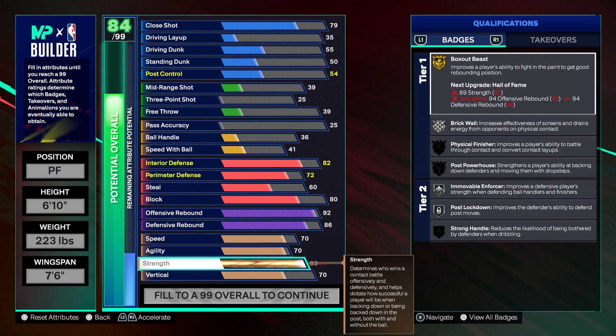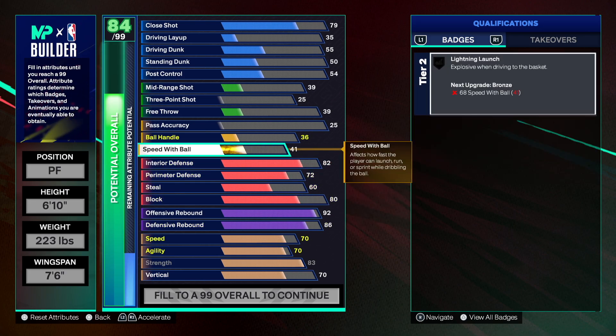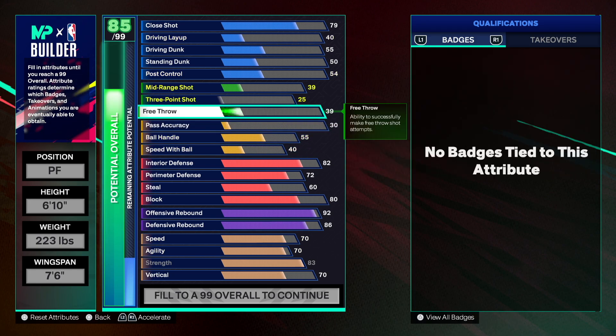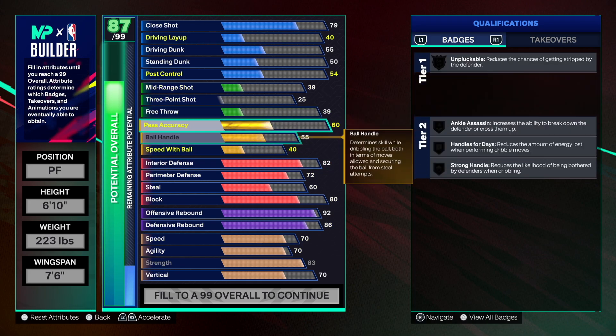From the physicals, for a 6'10" build this is pretty solid. The strength at 83 is essential because we get silver Brick Wall, gold Box Out Beast, and Box Out Base Fire. Playmaking is where we take a hit — we just have to live with that. We're going 55 on ball handle, and drop pass accuracy to 40 or 60.